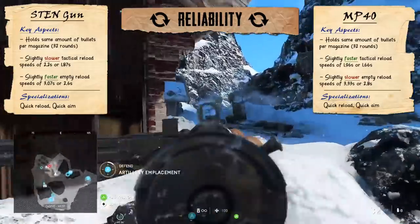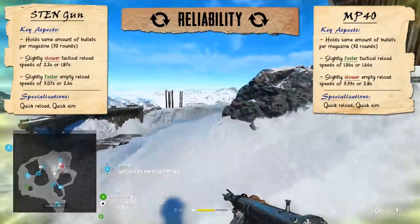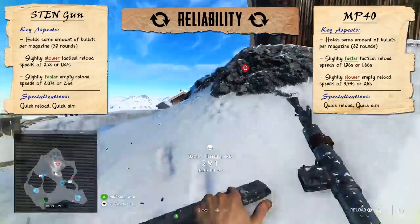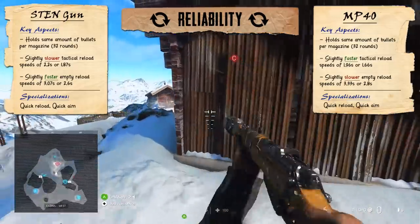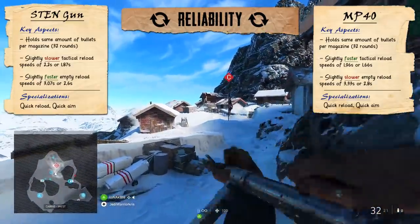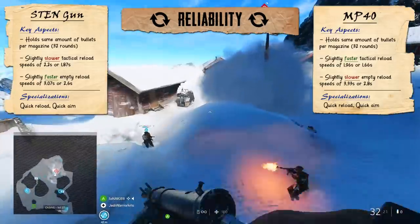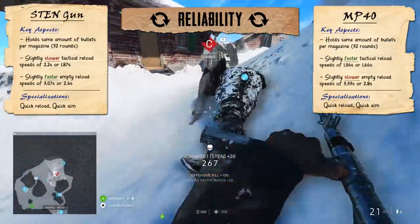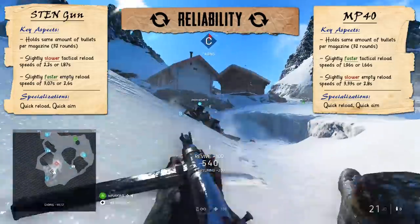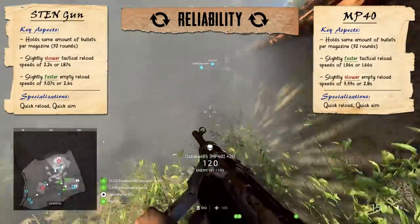The MP40 and the Sten do have a lot of things in common, and another one of those things is the amount of ammo they can hold at any given time. Both guns can hold up to 32 rounds, they both use detachable box magazines, and because they deal the same damage per bullet, this means you can typically expect to take out a similar number of enemies per magazine — usually about 4 or 5 in CQC, and probably less if they're further away. 32 rounds is adequate to get the job done most of the time, and because the two guns fire at a fairly slow rate, it'll be a bit easier to moderate how many bullets you discharge, possibly making the MP40 and the Sten gun seem a little bit more efficient compared to a lot of the other submachine guns in the Medic class.